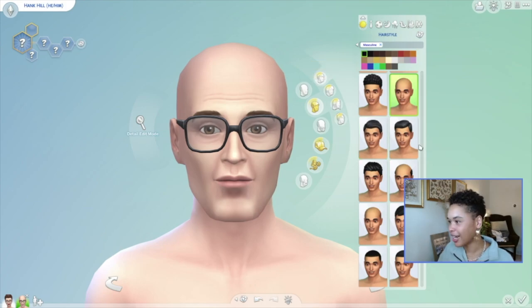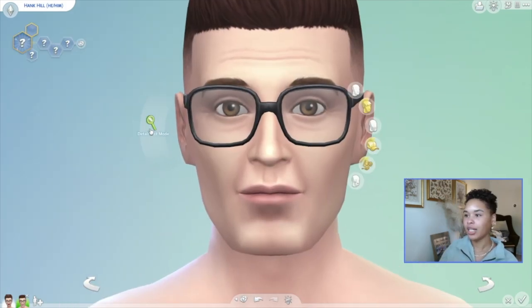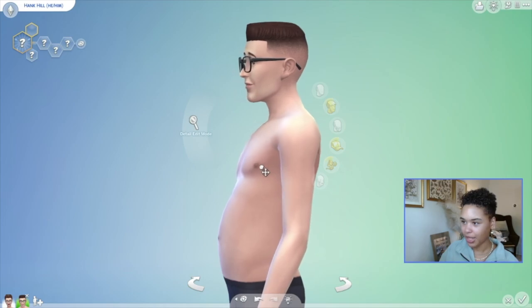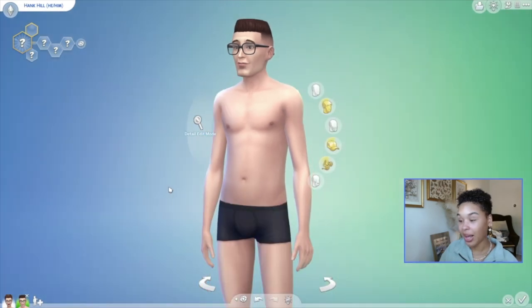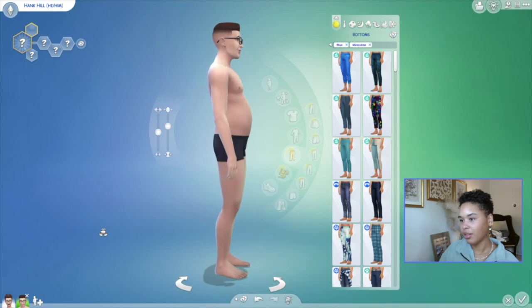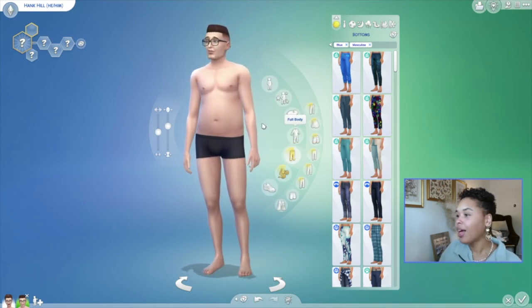He has short brown hair, definitely not with a fade on the side. So Hank has really little arms but he's got a little beer belly because he's sitting outside with his friends all day drinking, well after work and stuff. I'm going to make his waist just a little bit bigger. You remember Hank doesn't have a butt — remember that episode where he lost his butt? So he ain't got no butt.